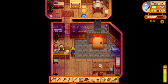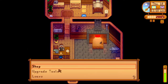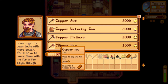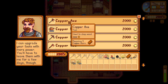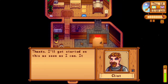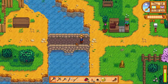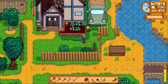At Clint's I upgrade my watering can — he needs the copper bars and 2,000 gold. I make sure this is what I want to upgrade; our hoe we don't use much, and our axe would need two upgrades before it can break anything new. Clint says it'll be ready in a couple days. Since it rains tomorrow and he'll work on it then, I should be able to pick it up on Saturday.